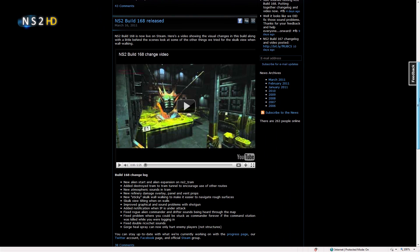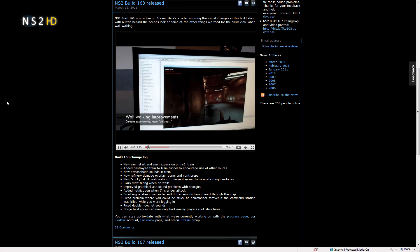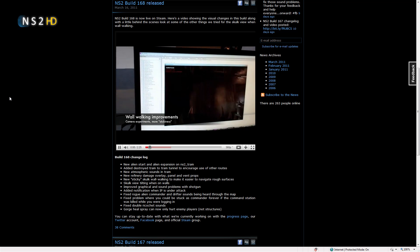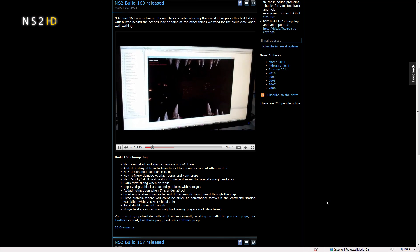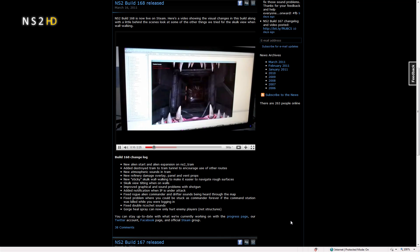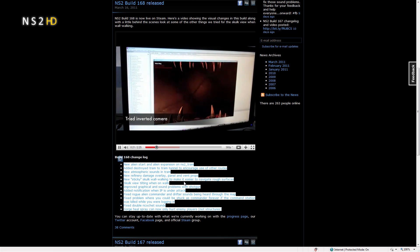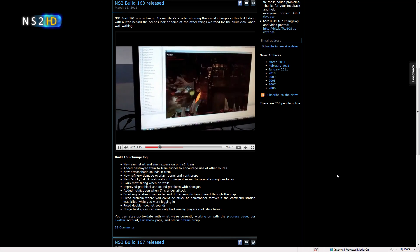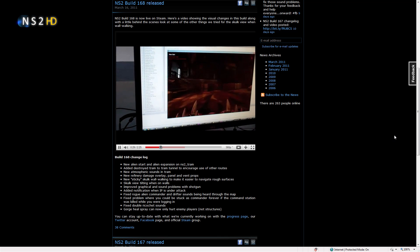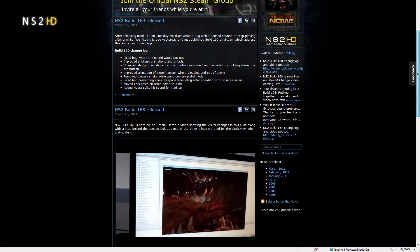The changelogs are up on the unknownworlds.com blog and they're really worth taking a look at, especially since Unknown Worlds has put up a really good changelog video narrated by Charlie Cleveland, the Unknown Worlds game director. It provides great insights into skulk warwalking, which is the biggest change in build 168 and 169. Other big changes are the skulk view tilting when on walls, some shotgun bugs being fixed, and the gorge heal sprayer can now only hurt enemy players and not structures.